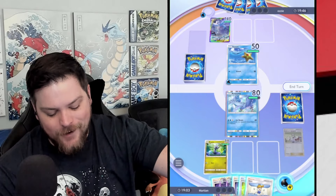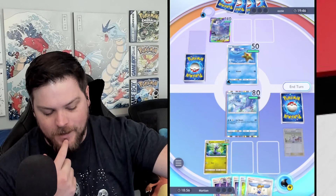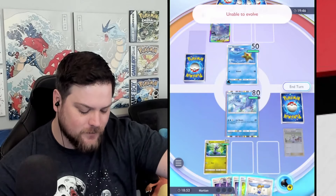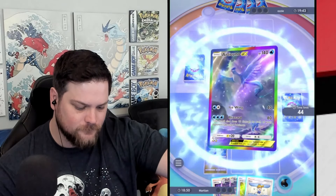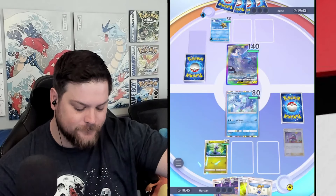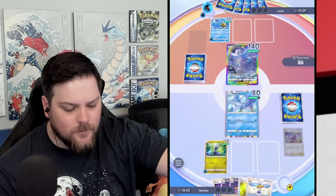Do I want to go for a high roll or do I want to go for Sabrina, which will likely put my opponent in a position where they can't knock out Articuno next turn? I'll Sabrina — we can Misty next turn. We'll go the safe route. Two or three costs on Articuno EX is a lot.